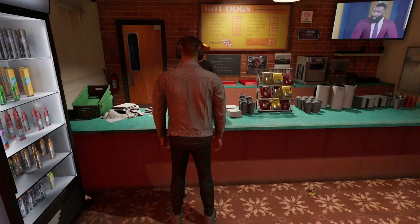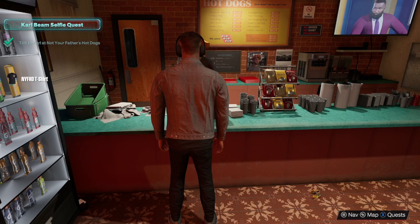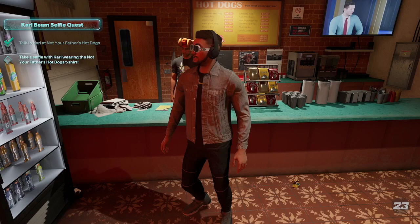Let's go ahead and get it started by talking to him. He's going to say a little something, and then the quest updates. We have to wear the shirt and then take a selfie with Carl wearing the shirt.